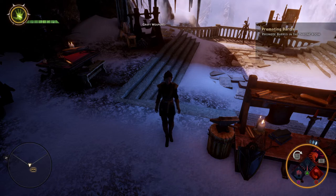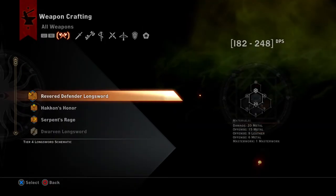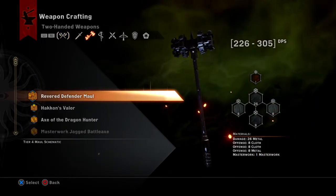All materials have tiers from 1 to 4. Tier 4 is the best, and let's just do an example here to show you how it works in practice.